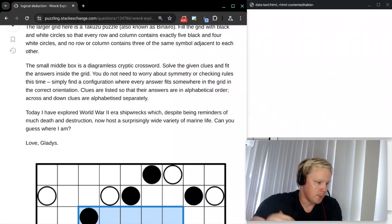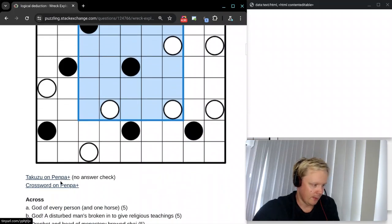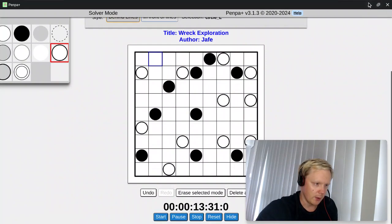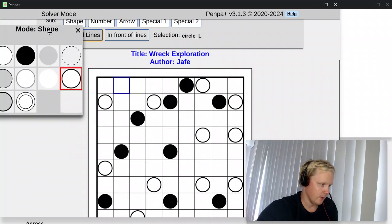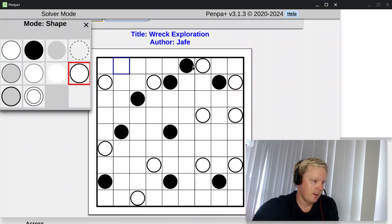So let's look at this Binaero or Takuzu thing first — many names for the same thing. As always, there are links to open the editable grid. I'm going to try to fit this on my screen so we can see what's going on. We get to input one circle in every cell here, so there must be five blacks and four whites in every row and every column. And you can't put three of the same ones — so you can't put three whites like this, for example. This is illegal.